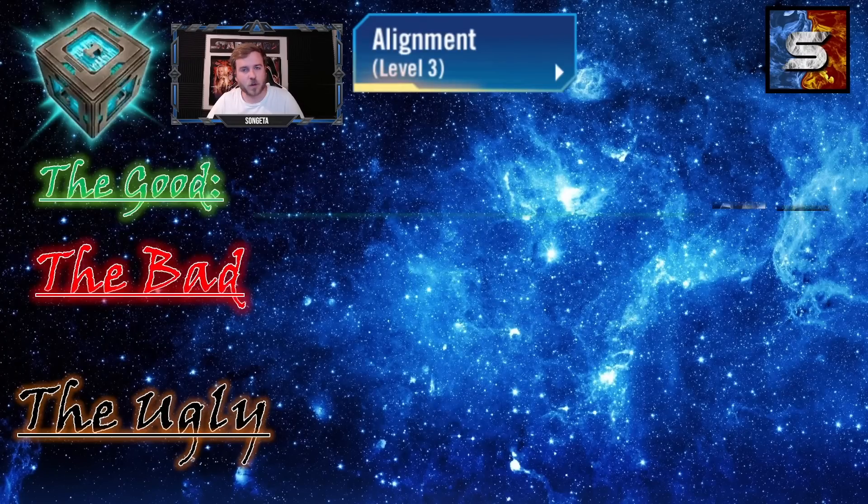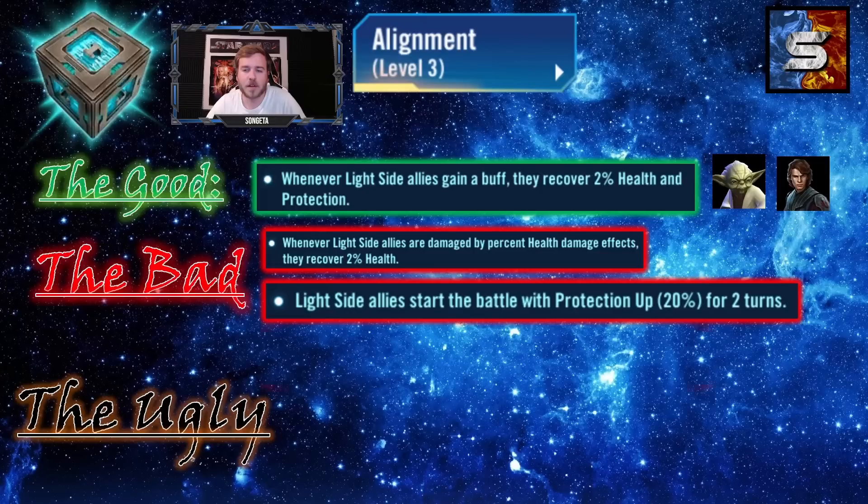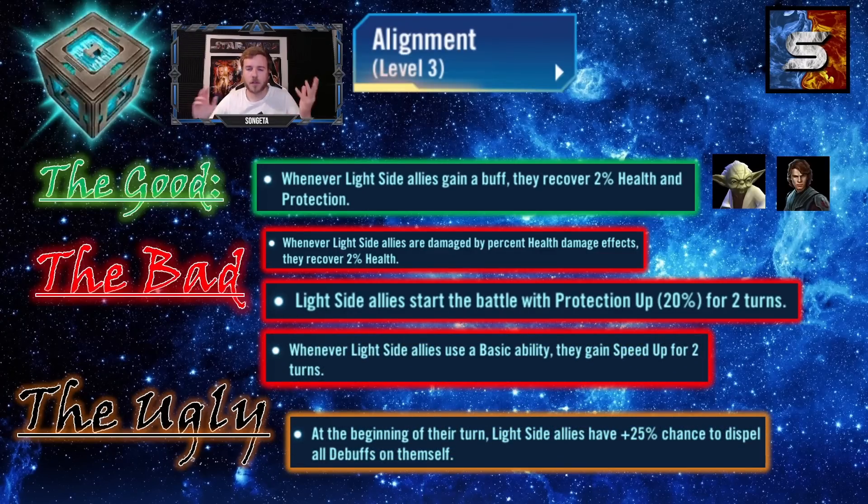Now for the alignment mechanics — in short, there aren't that many good ones. There's only one I'd label as good, and even that is a stretch. Orange highlighting means it's bad/ugly, and black highlighting means it's super good. The relatively decent one: whenever allies gain a buff, they recover 2% health and protection. On buff-heavy teams like Yoda spreading buffs, it's like a mass heal, and for General Skywalker it gives potential to recover protection banners on offense.